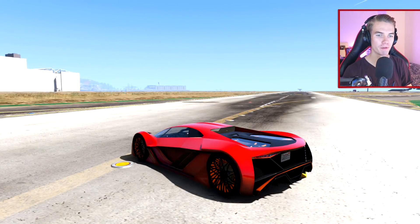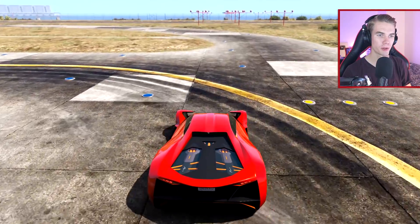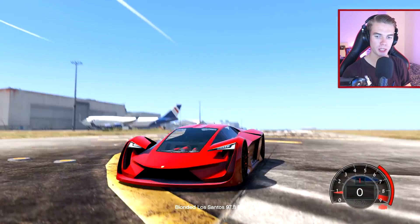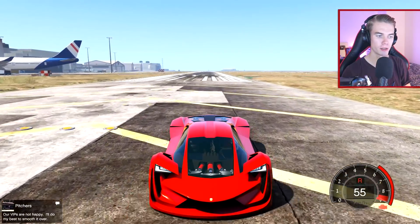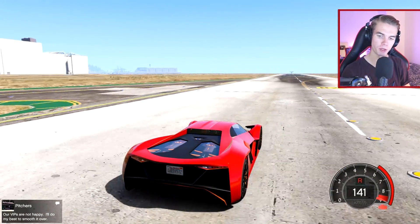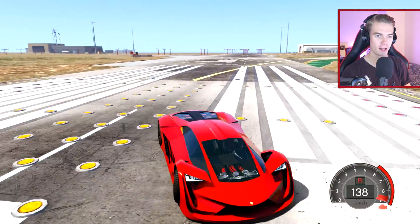Don't forget to subscribe if you're new. First off, I want to see how fast this thing can go in reverse. According to you guys, the Tesseract is the best car to do this with. I'm gonna turn on the speedometer so we can see how fast we're going. Let's hit reverse - we're just gonna go back and see. 141 is the top speed, or 142 - it switches between the two. That is honestly still very, very fast going backwards.